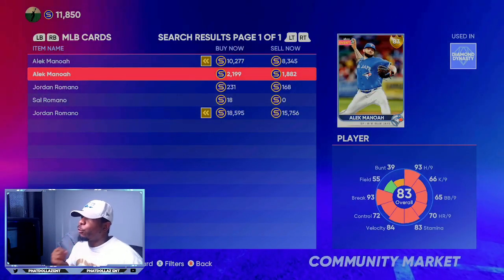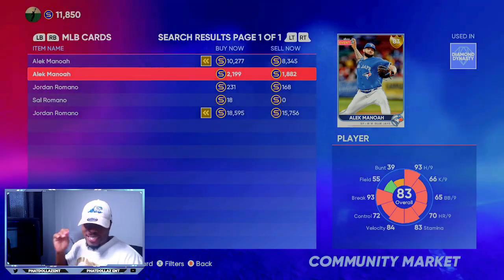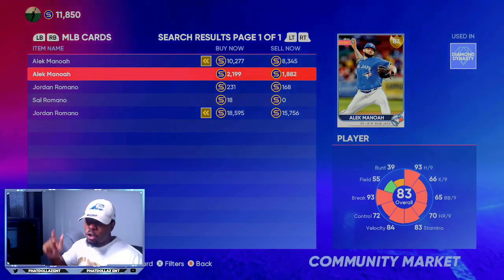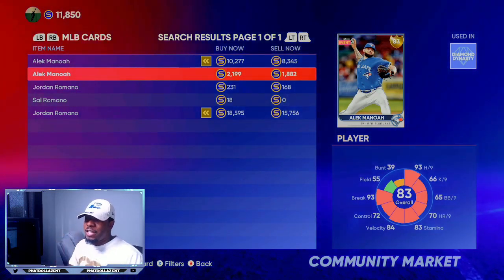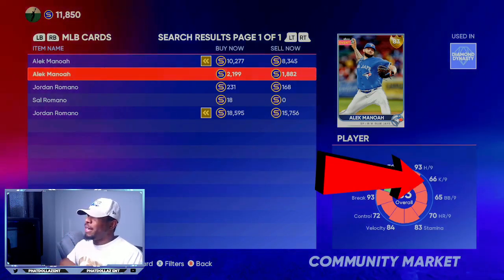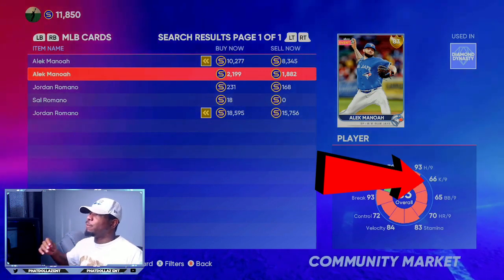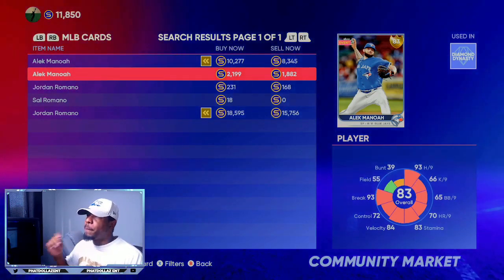Another good investment is this 83 overall Alec Manoa. He is pitching a 1.62 ERA with a five win to one loss record, 43 strikeouts to nine walks. His K's per nine has a chance to go up a little bit and his walks per nine has a chance to improve too. If he can get them both up about four points into the 70s, that would be enough to give him the boost he needs.